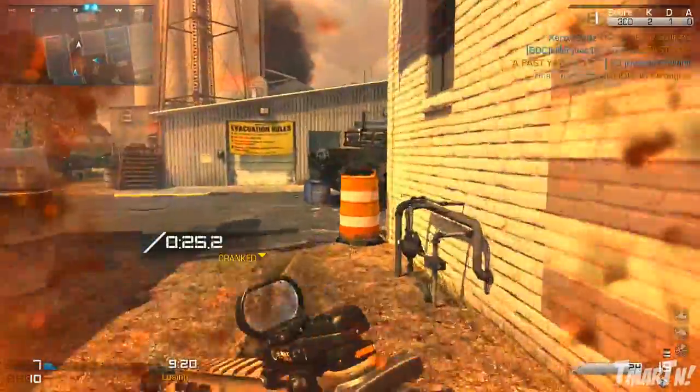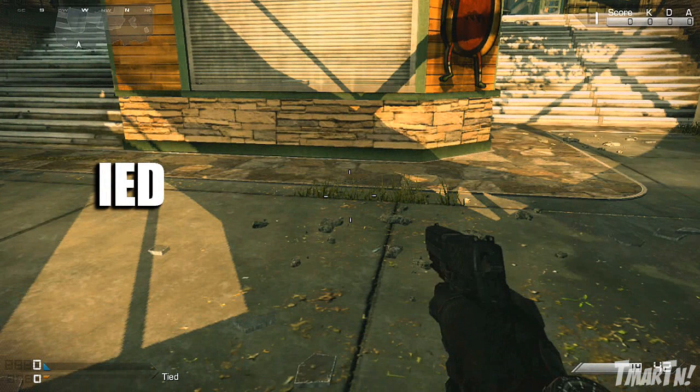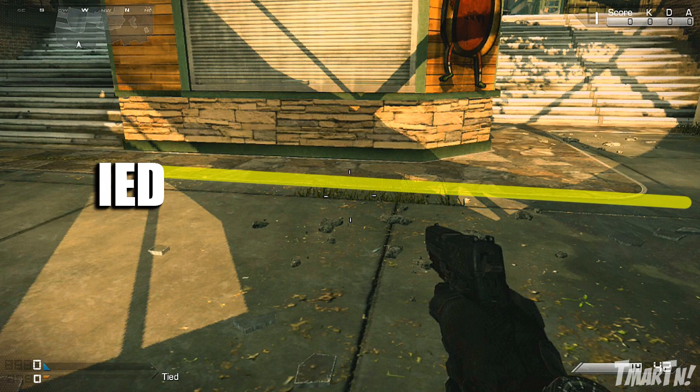Let's take a look at the ranges of this thing. Right here, this is where the IED is. In order for an enemy to set this thing off, he needs to step somewhere within this yellow line, and that's a radius around the entire IED. Somewhere that close to the IED — maybe three meters, four meters, something like that — if he gets that close, he's gonna set it off.